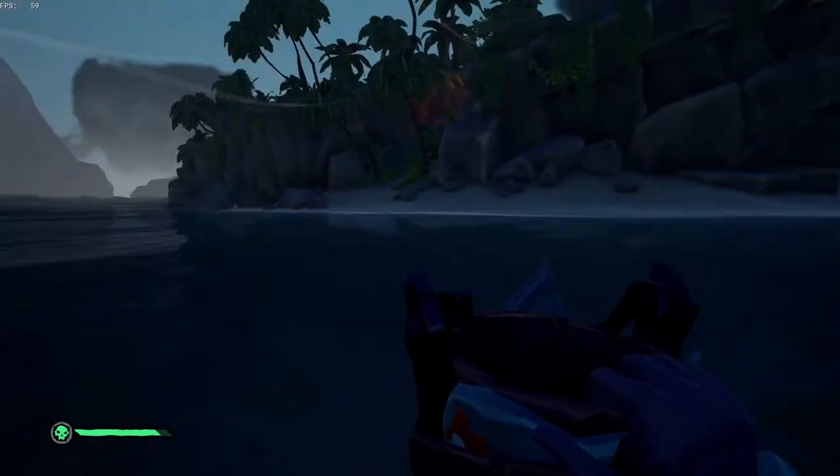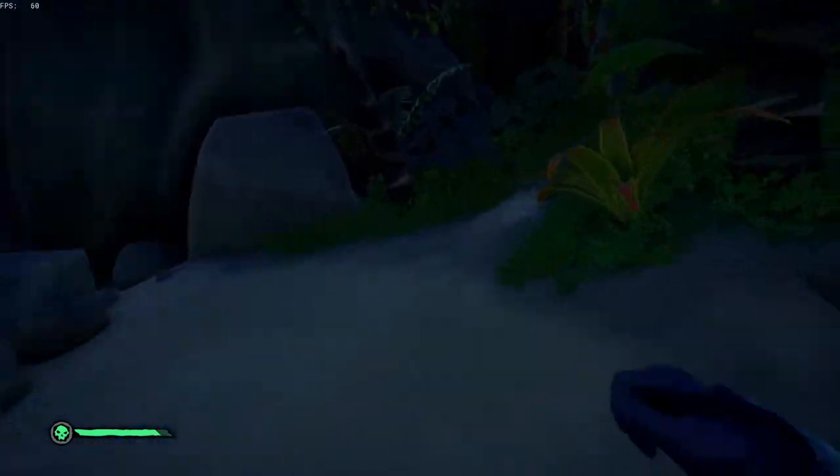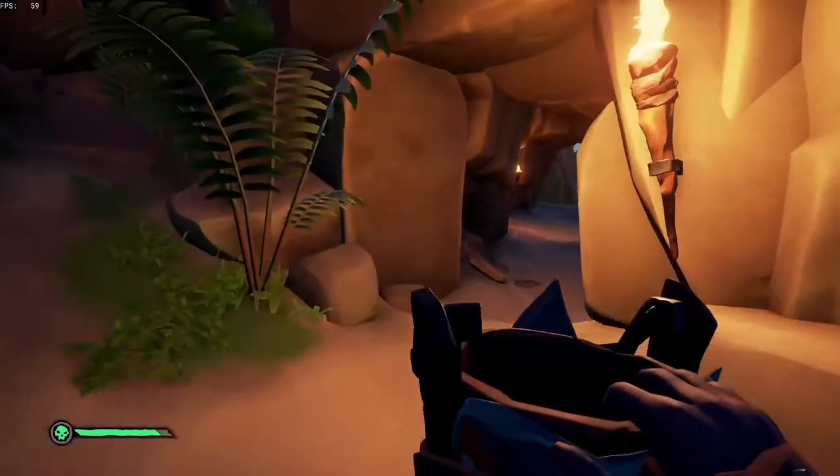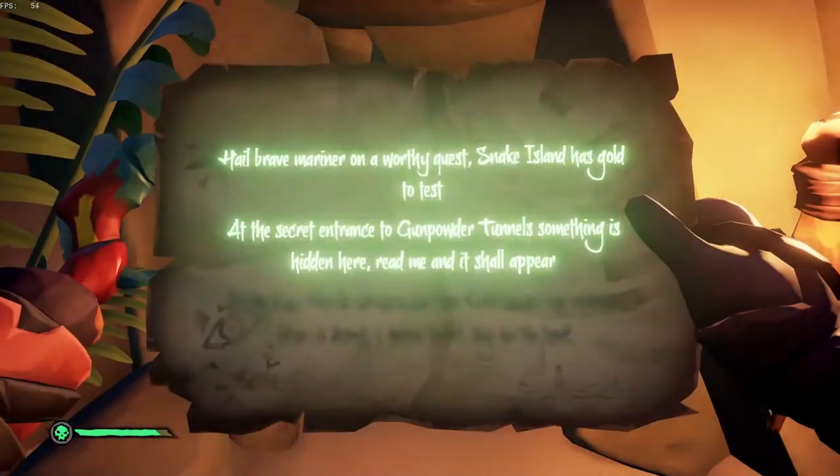We're just going to go ahead and jump off the boat. Nice and easy. It's on the main island of Snake Island, and we're going to go this little path — it is easy to miss, it's right here on the right. It's going to be exactly where we want to be. These are the gunpowder tunnels.